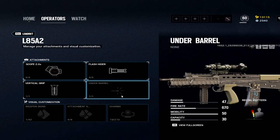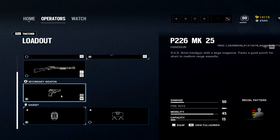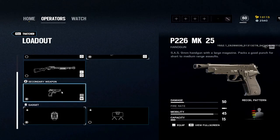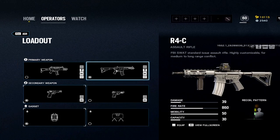For Thatcher, we do the same thing — 2x, flash, vertical grip. It's the same weapon, the L85A2. Every single pistol has a muzzle brake on it — that's not going to change. Then you're probably going to want a claymore.